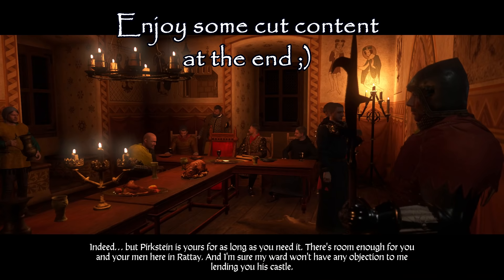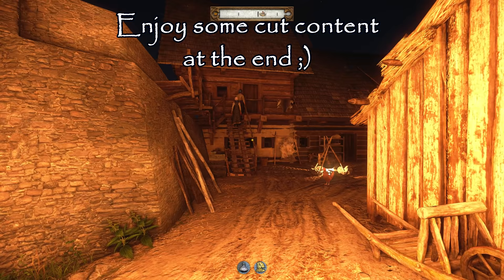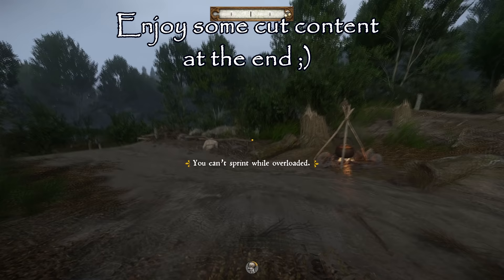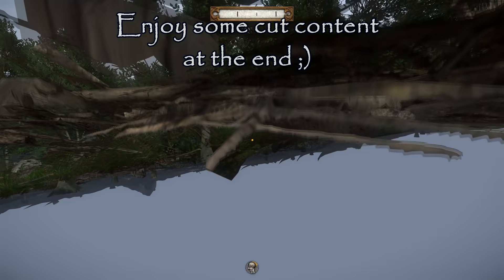Oh my god look at that - we got doubles! Come on people, use the stairs, I'm trying to rob you. He's stuck - he saw a body and he's stuck inside. Oh well, I fell for the trap. Oh my god.